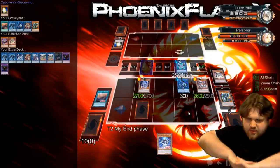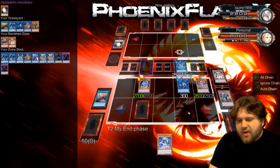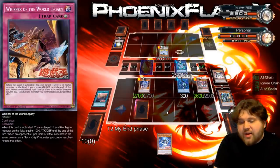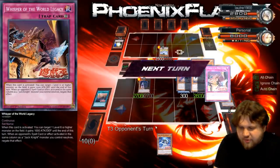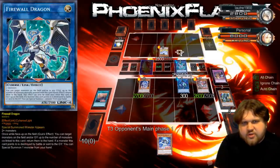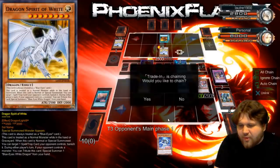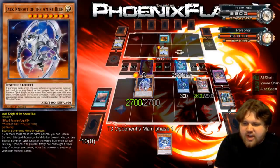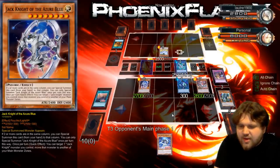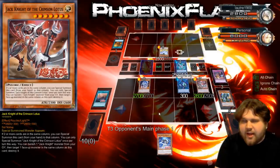He's going to summon Dragon Spirit of White and banish my trap, which is going to be a little irritating. He gets to activate his spells now freely, so that is a bit of a problem. And I have given him an extra zone to summon from the extra deck into. If he hadn't summoned Dragon Spirit of White, then I would have been able to just chain this, moving it over here, negating his Trade In, and then everything would have been fine. There needs to kind of be a way to search these cards, but at the same time I'm kind of glad they're not searchable. The spell and two traps are definitely what make this deck really good.